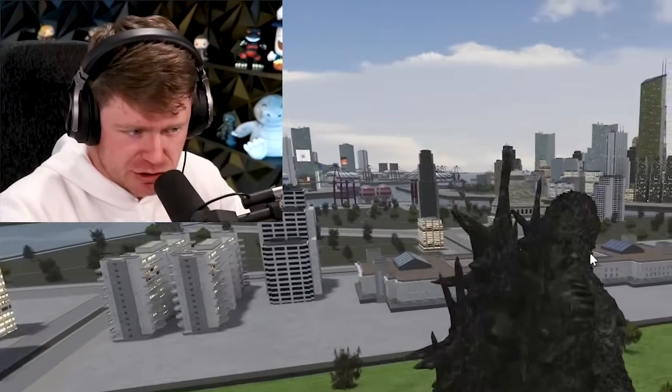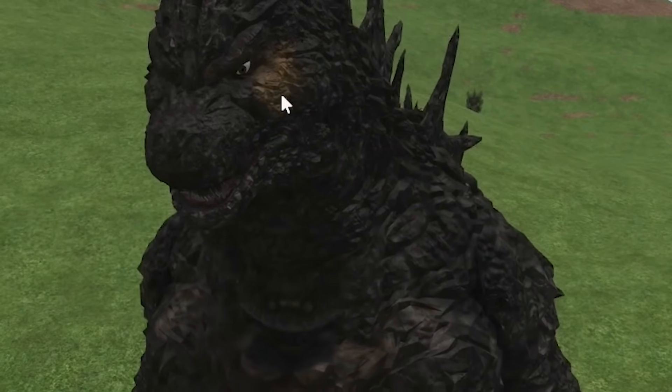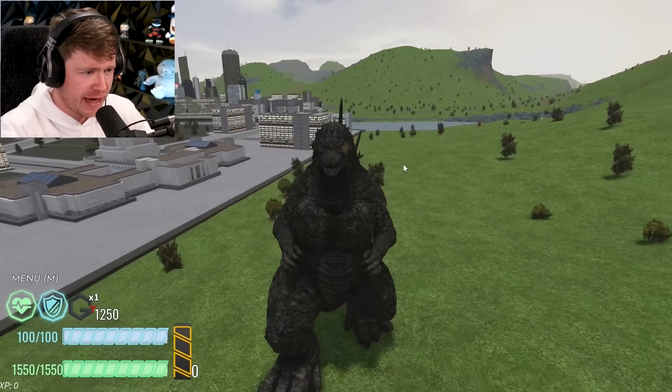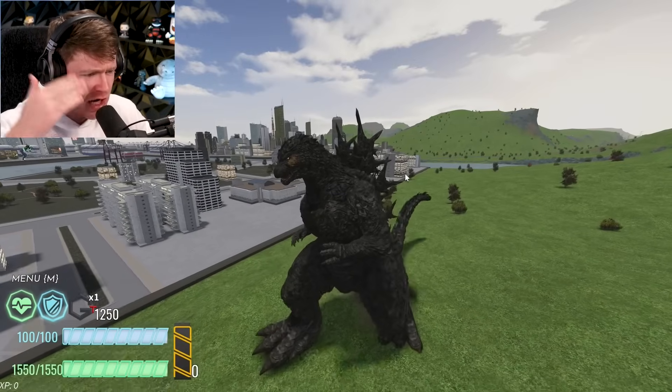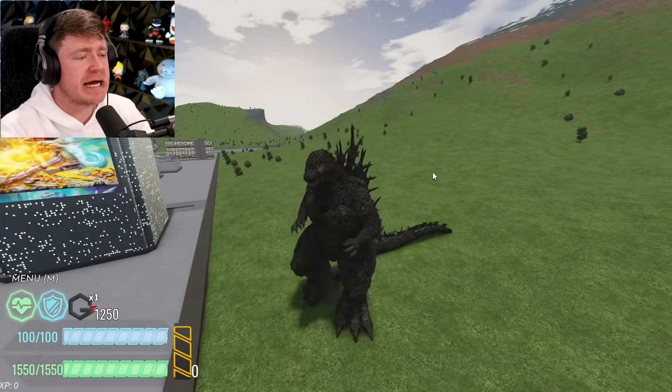But we can still review Godzilla Minus One, and we're first gonna start by checking out some details about him because my boy does look good in this game. You can see all the details he's got — that little brown mark next to his eye, that's unique. Of course we got those iconic spiky dorsal plates going down the back. I really hope when you do the atomic breath they go in and out.